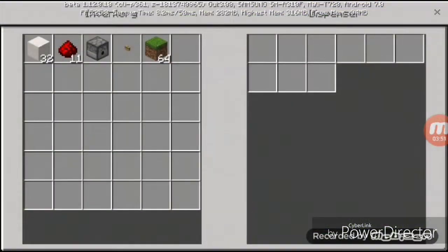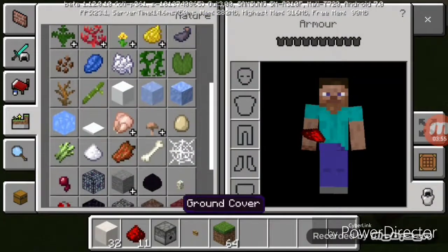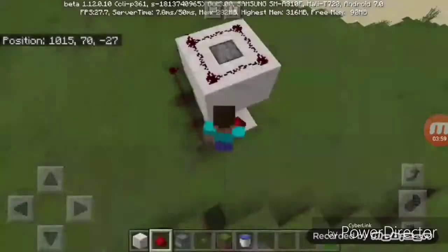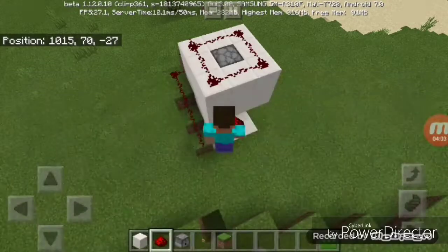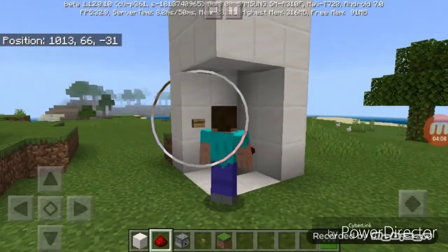Now click on the dispenser — you'll need a bucket of water. Click on the dispenser and put the bucket of water in it. Done! You're ready with your own working shovel.